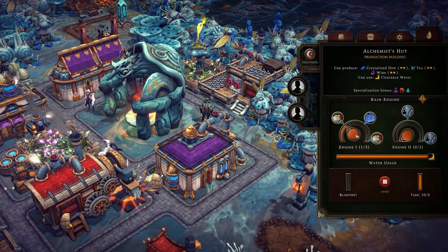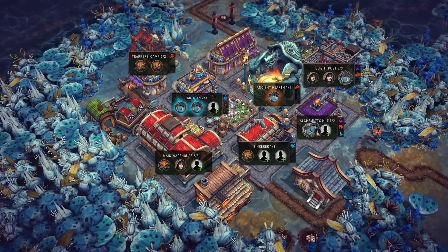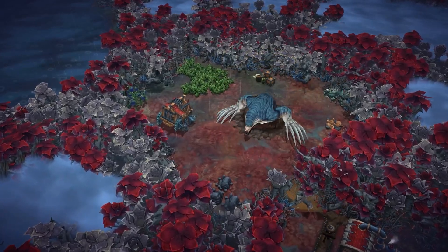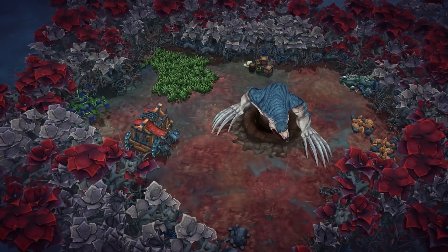Rebuild civilisation in the face of apocalyptic raids in the dark fantasy city builder Against the Storm. Taking a fantasy spin on a colony sim, your constituents will be made up of humans, as well as beavers, lizards, foxes and harpies, with each having their own unique needs and skill set. You'll experience a shrouded map, and you'll need to chop your way through to uncover what lies in each shrouded glade, and deal with the sometimes deadly consequences.